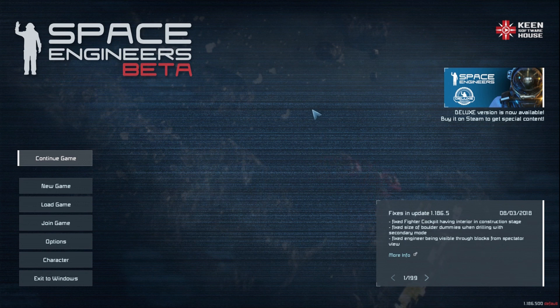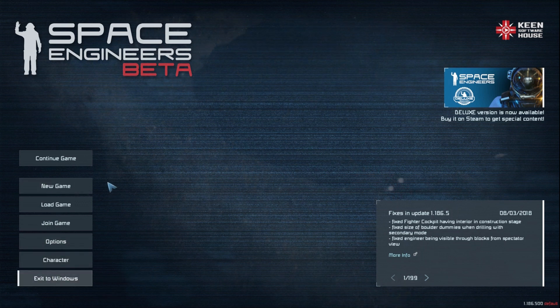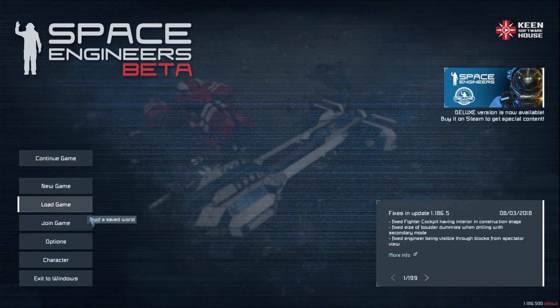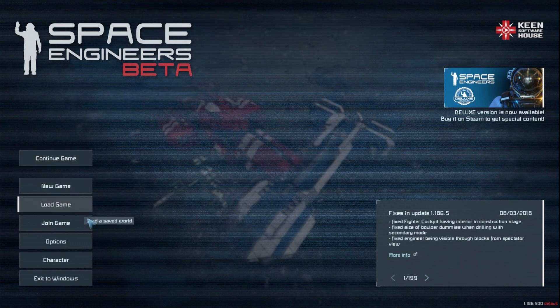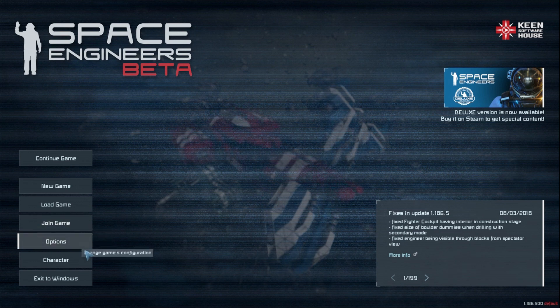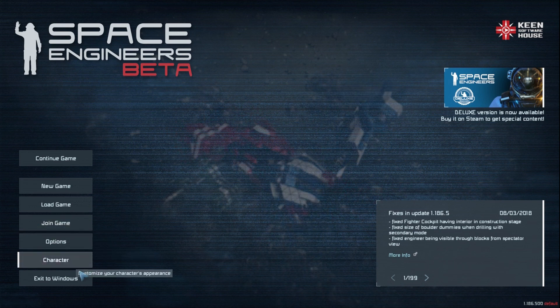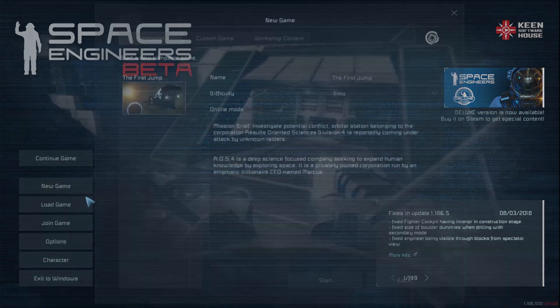Without further ado, we are at the main menu. You should have a bearing or understanding of what these mean. Continue Game continues the last game you played. New Game starts a new game. Load Game loads a previous save. Join Game is for the internet. Options is for the game controls. Character is obviously for your avatar. So we're going to go New Game.